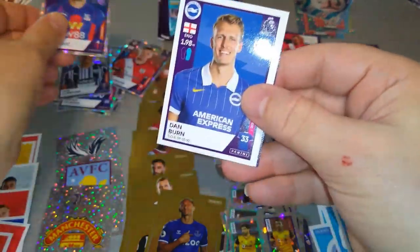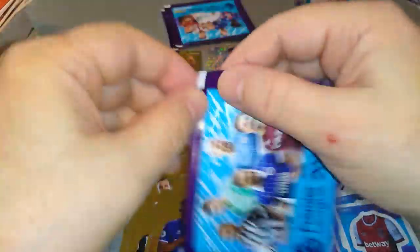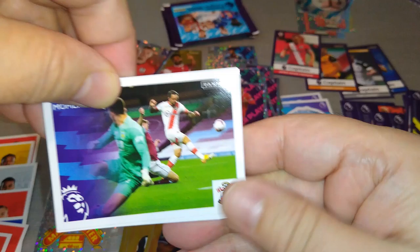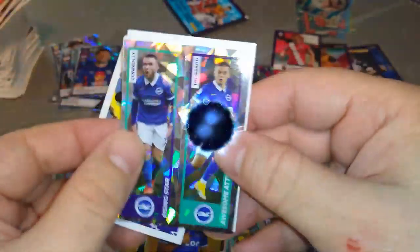Kamara, Mijolovic, Ben Burke, Diangana — star signing for West Brom. Southampton. Pogba, Zaha, Evans, and Brownhill. Two packets to go, guys! I hope you have enjoyed this massive, massive booster box opening.